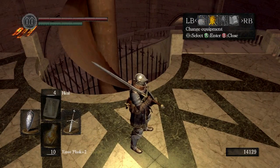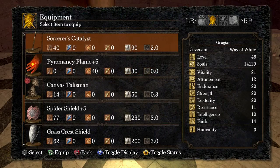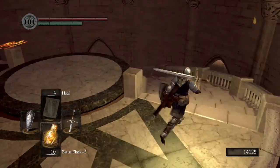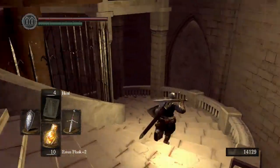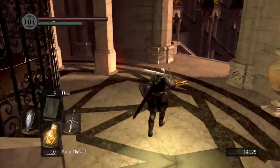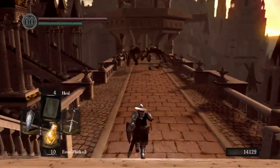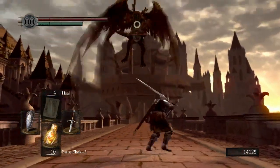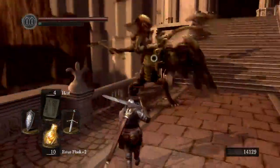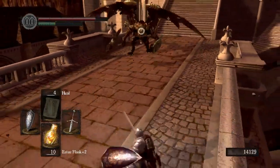Now that we're up here, we're going to go ahead and... we should be fine with what we have. We're about to meet an old friend down here, somebody we haven't seen in a while. Look who it is — it's a bell gargoyle. But you'll notice we have come so far that he is now just considered a regular enemy without a boss health bar, which is pretty cool.